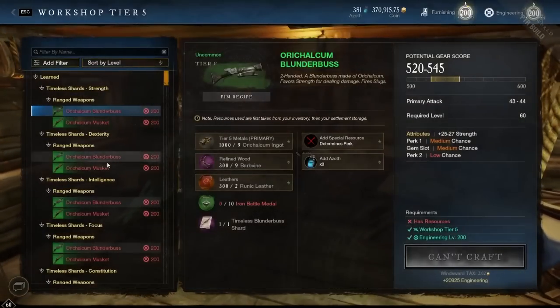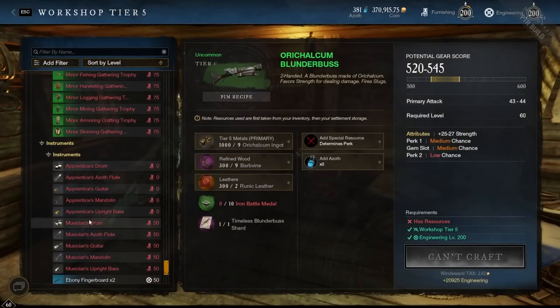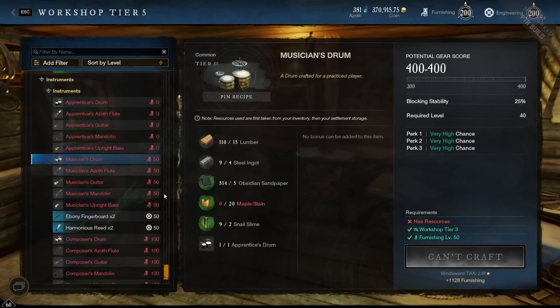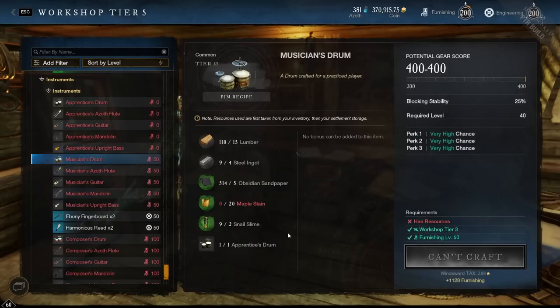Normally we would take the Apprentice Drum and upgrade it to the Musician's Drum. That requires some maple stain and also some snail slime which you're going to get from fishing — that's why I said fishing does play a role. You are going to need some fishing for the instruments.